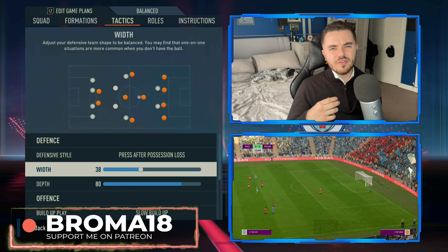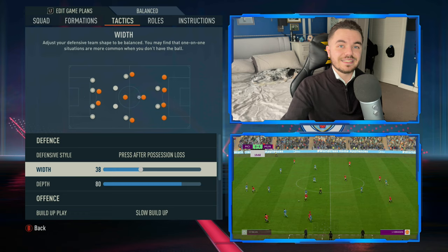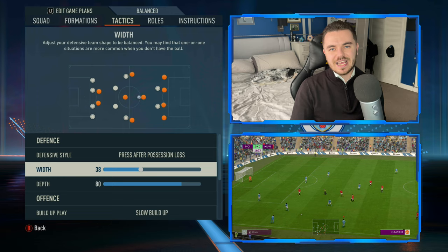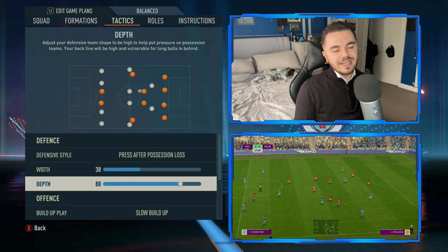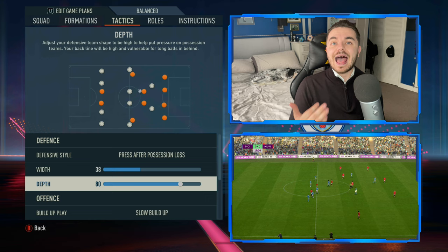The defensive width is up to 38. What I've noticed particularly this season is that their defensive shape is a little more stretched, partly to aid that counter-press, but also because they like to stop crosses coming into the box. They don't want teams going direct against them to exploit that. We don't want it too wide or too many gaps forming - you still have that compact shape in principle, but it's on 38. The depth is on 80, playing a high line, boosted up as they get more extreme with it, aided by signings like Manuel Akanji who is very pacey.